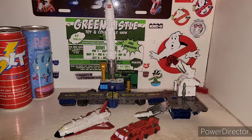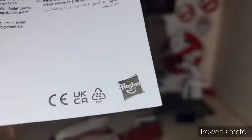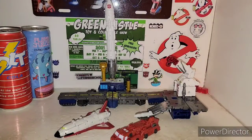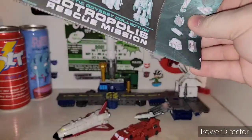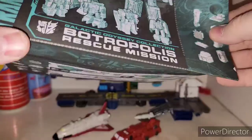Anyway, you get one of those awesome lore cards and another piece of white paper with Hasbro on it. But not only that — you get a nice, big set of instructions. You got the nice picture of the Galactic Odyssey Botropolis Rescue Mission.